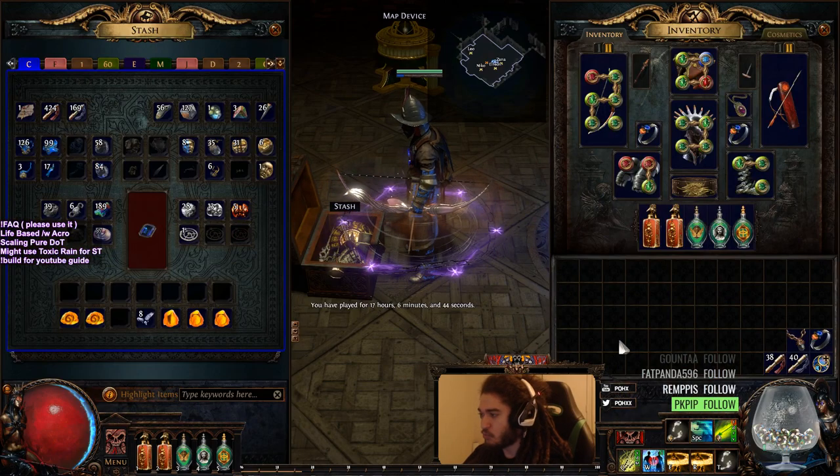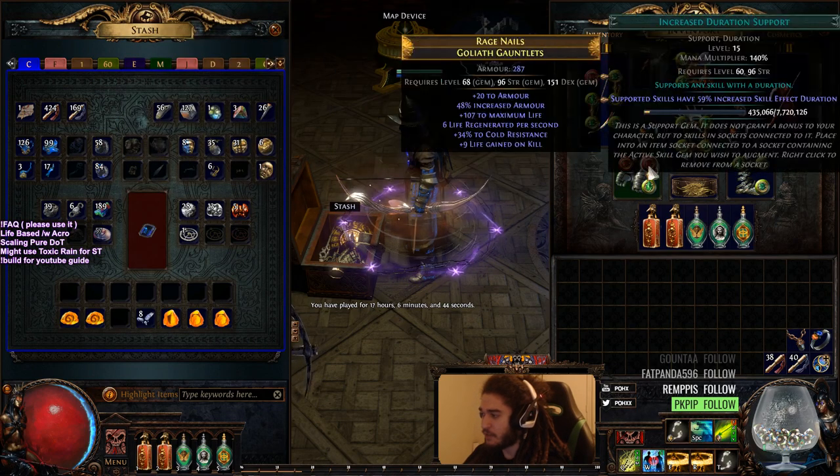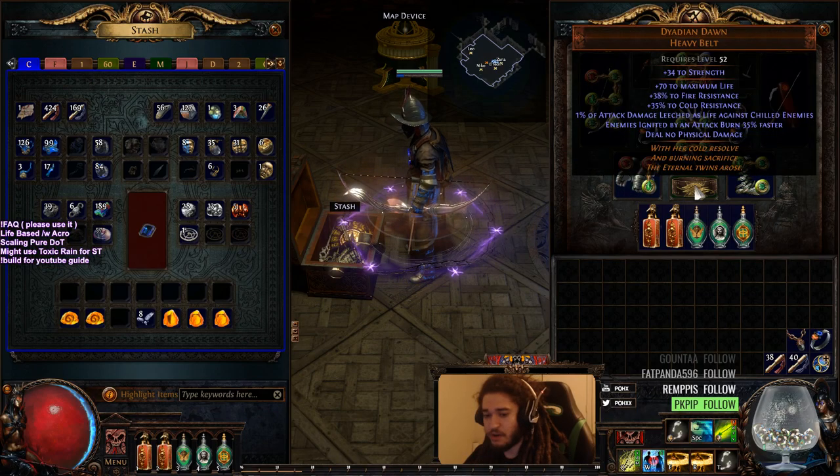I want to go ahead and show you guys pretty much what I've accumulated. I've already kind of showed you guys build guides for the character, so I won't really be doing that too much, but I will go over my gear. We just ended up five-linking our Quill Rain and we're using our five-link on Caustic Arrow.